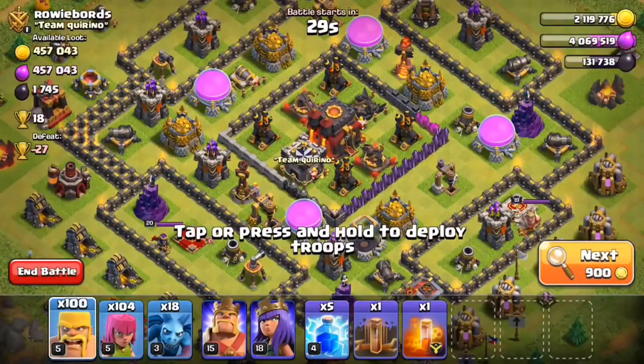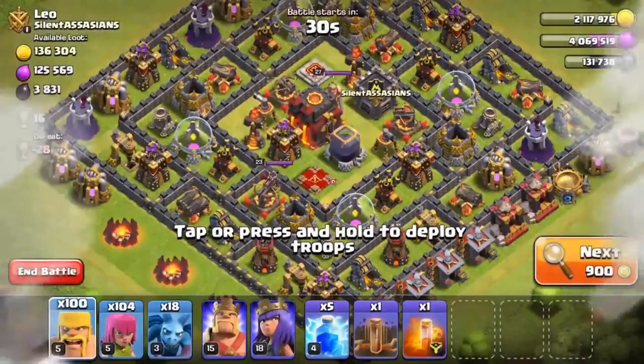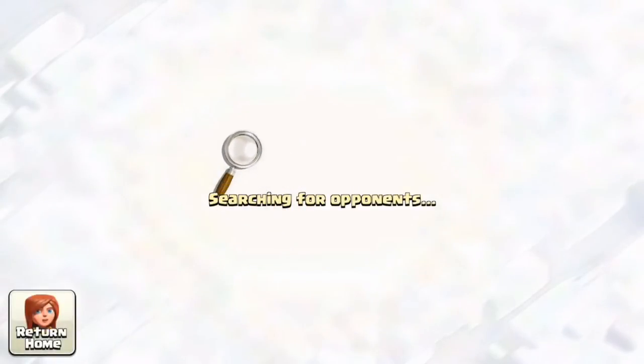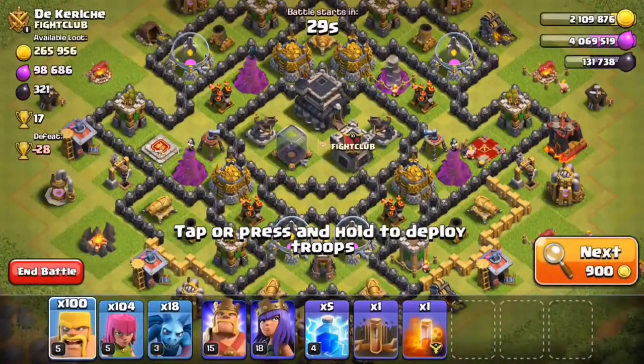We're at 140,000 dark elixir, so I want to spend my dark elixir so I don't get raided a lot. My queen will cost 95,000, so I'll still have some left over and I can upgrade my minions or something. The problem is it'll be another seven days for my queen to finish level 19, and I want to get her upgraded to level 20 for her ability again. The upgrades take so long — I don't really have anything else to do.